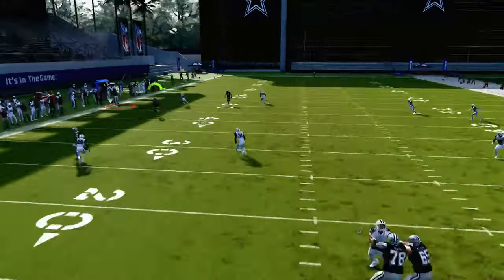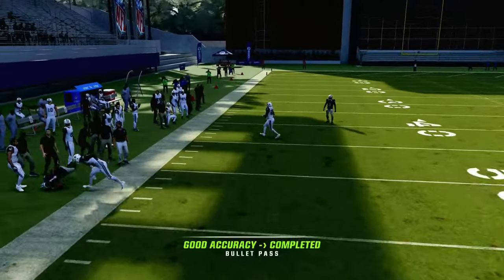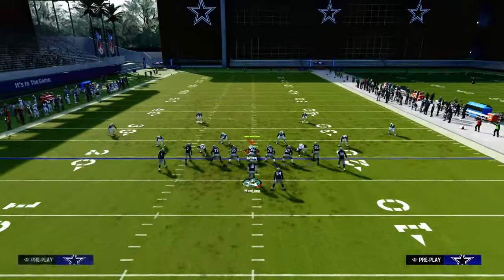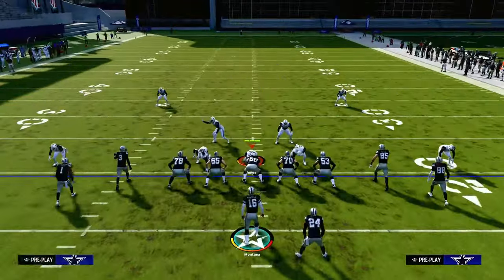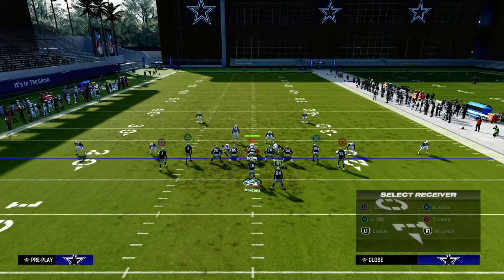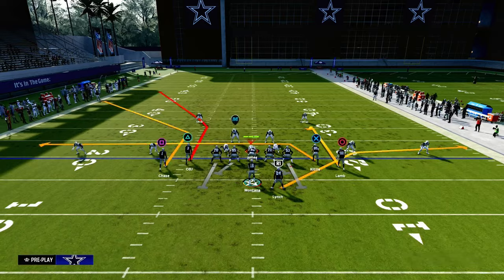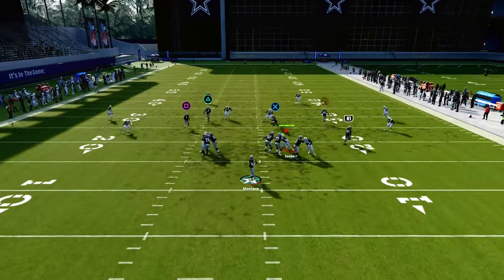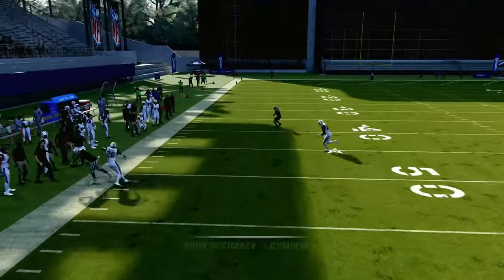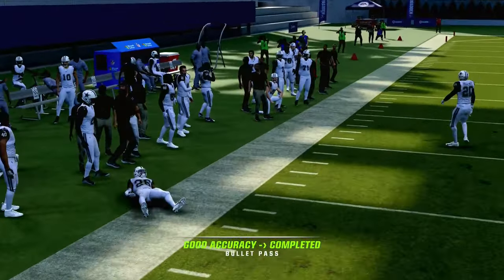You're going to wait for him to fully commit, and then you're going to pass it down and outside. Essentially, I'm waiting until the last possible second to throw this route, because I need that outside quarter to convert into coverage on the deep corner route. So we're just going to wait and throw the ball right about there — and as you can see, just consistently attacking the Cover 4 coverage.